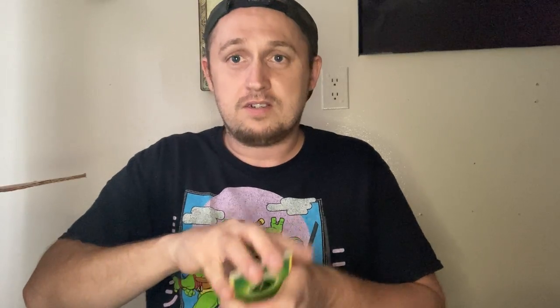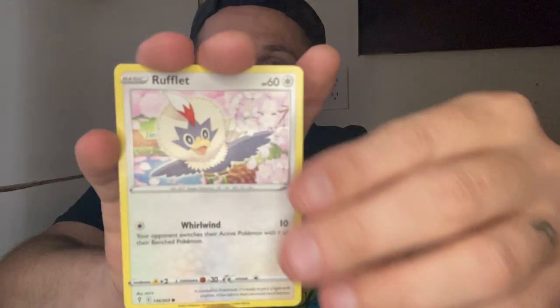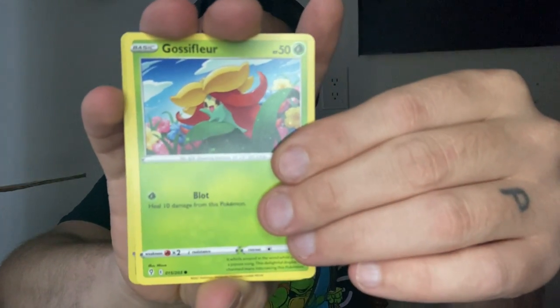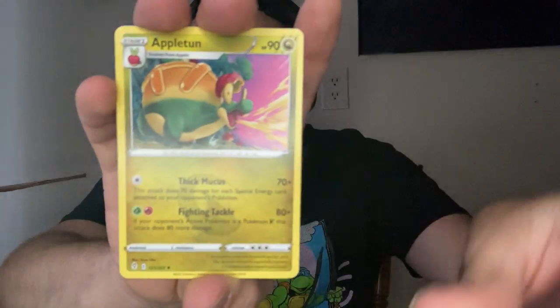Let's get into the next one. We ain't hit nothing in this tin — nothing has been hit. Grass. Toy Catcher, Rufflet, Emolga. Nothing. This tin was a bust. Appleton — this tin was a bust. Samurott, you did us no good.